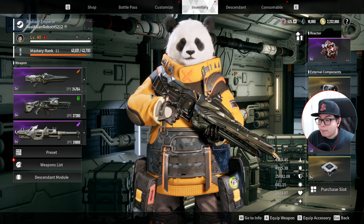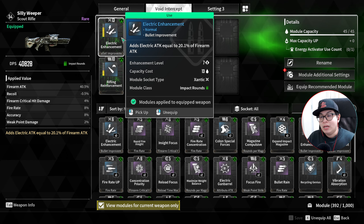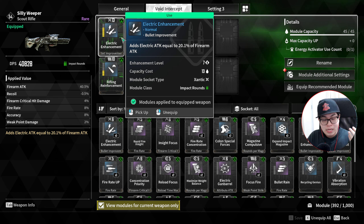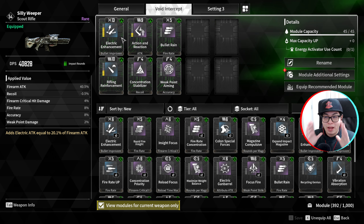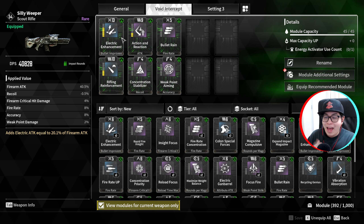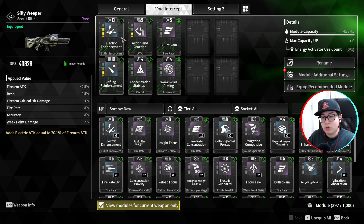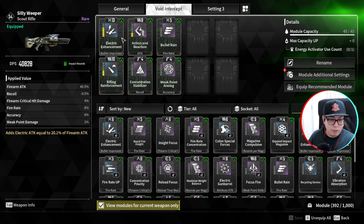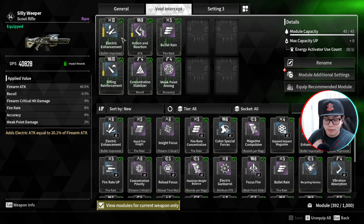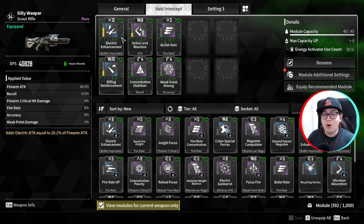For my Silly Weeper — I love this gun, it is one of the most powerful. Once again, rank seven Electric Enhancement. Rank seven gives you about 20.1% of your total firearm attack as electric damage. This ups your DPS by an insane amount, allowing you to reach incredible heights when damaging enemies. This gives you a lot of viability in the field and lets you take down the Devourer really fast.